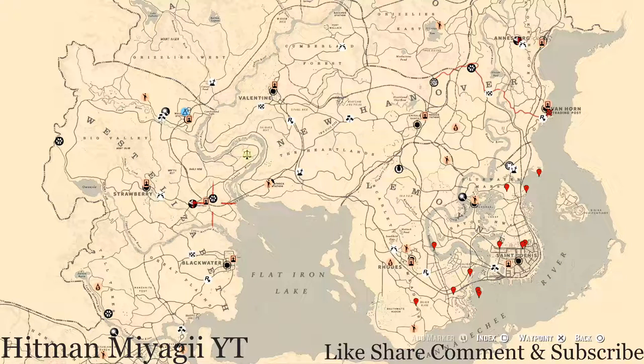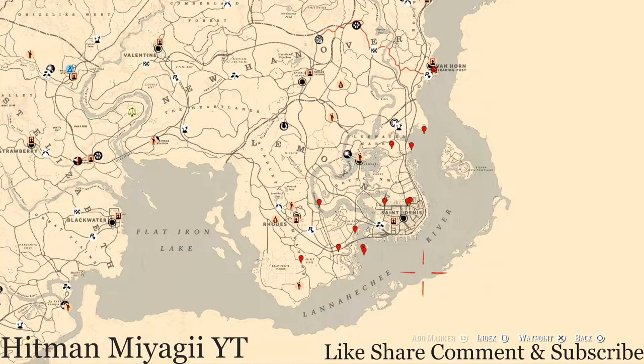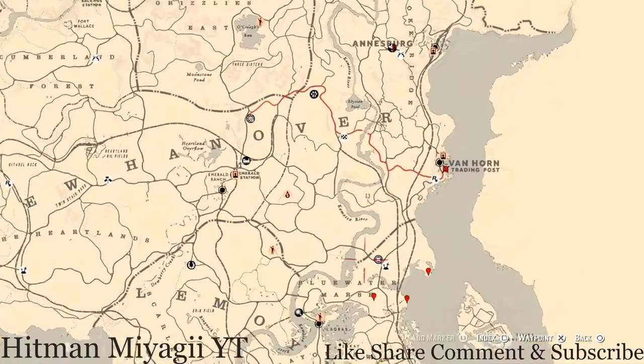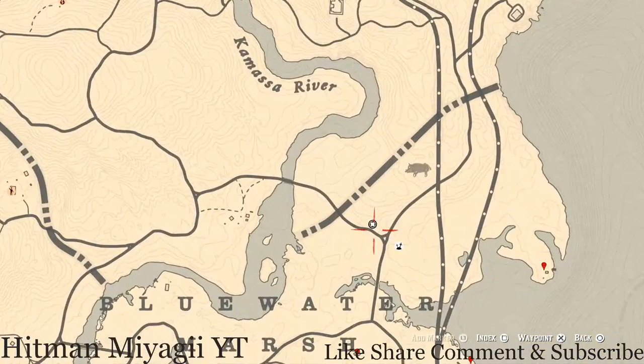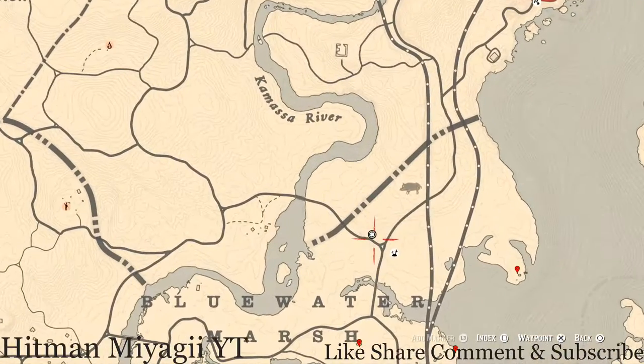First things first, everything is on the right side of the map, so you don't have to fast travel too much if you don't want to. Everything is easy to get to. Madame Nazar's location — she's right between Bluewater and Van Horn, right here at this location, right by the Elimination Series.